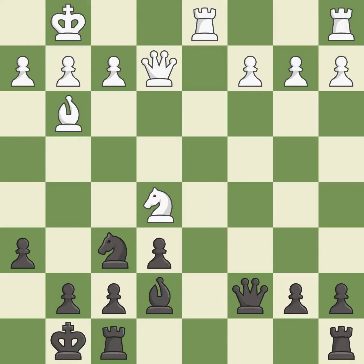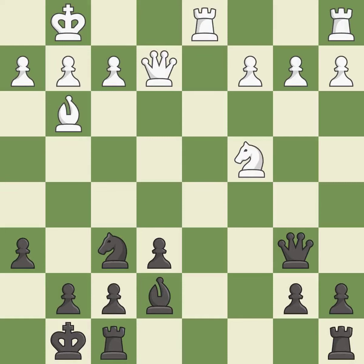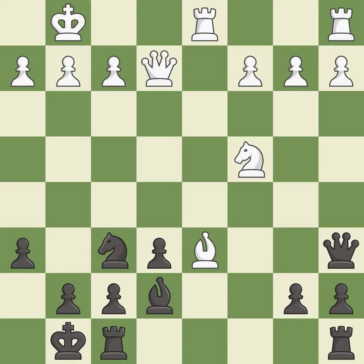This threatens to win material — a solid choice. A pawn that was under attack with no defenders is now defended. The queen moves to safety. This offers to exchange pieces of equal value.